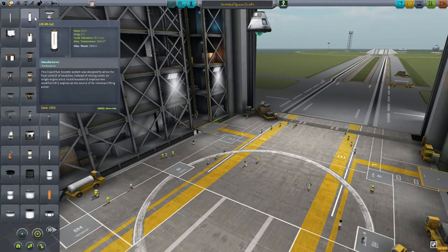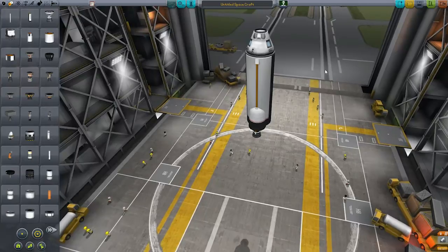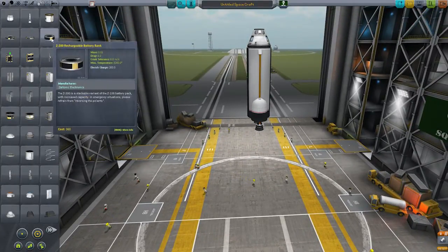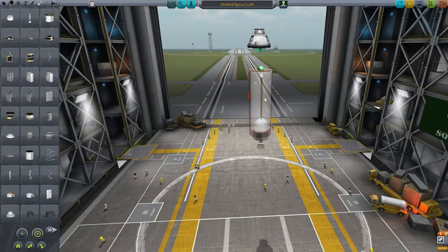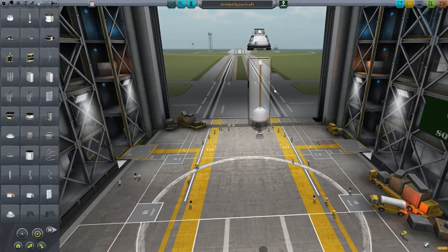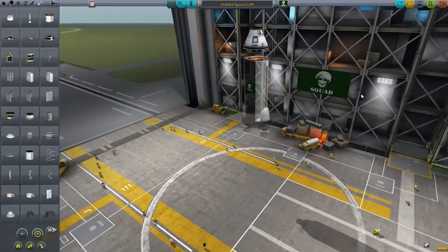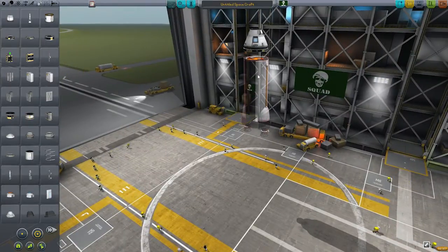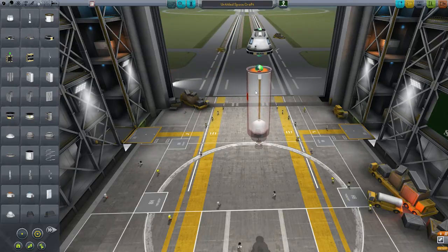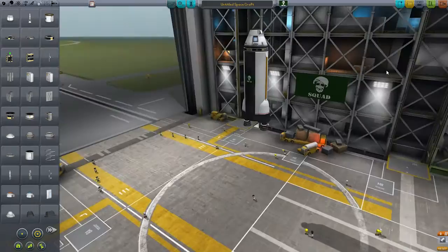Tip 3 is: grayed out pieces are not connected to the ship. Say you select a piece, add it to your command module, but then want to add something else in the middle — maybe a giant battery. You move the original piece off and completely forget to reattach it. What you'll see is that it's grayed out, slightly transparent, meaning it's not connected to your rocket. When you launch, it will not be there. Make sure pieces are highlighted green and snap to the ship before you launch.